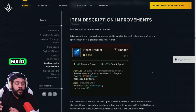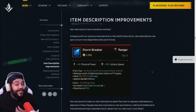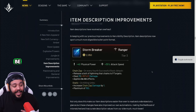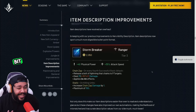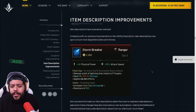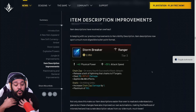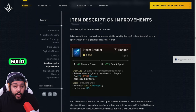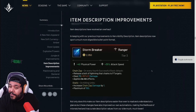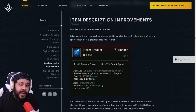You guys probably already noticed when we were going over the build portion that the item descriptions themselves changed — it's a lot cleaner with more bullet points and a little bit easier to understand. All the items now essentially show: here are your base stats, here are your passives, and this is what happens per passive. I love that that got changed — it was definitely needed. It's a little bit easier to understand, almost less reading since you're not reading a paragraph to understand it, just looking at bullet points. This is going to not only be easier for new players to understand the game but also make it easier to make that split decision on which item to build.